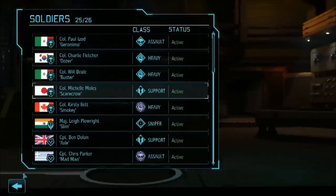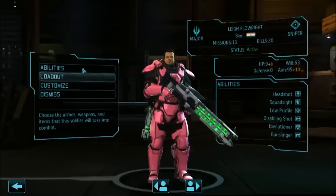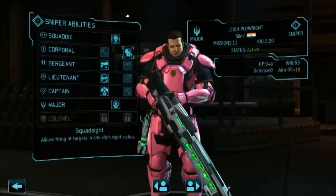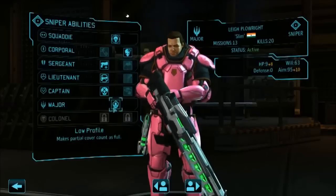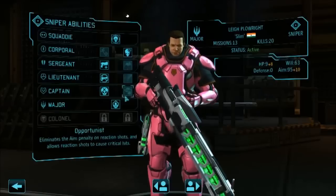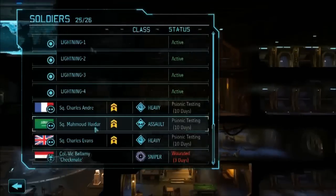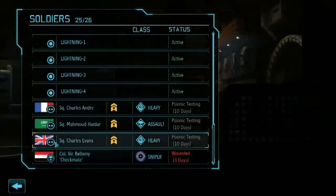Snipers, when used appropriately, are the most fantastic utility in the game. Kitted out with archangel armor and the ability to use any squad member's sight radius, you can have them flying in the sky at the back of the map and still get a 100% chance to shoot. At the highest level they get double tap, where if you kill an enemy you get another go - they are absolutely deadly. My main sniper has had 33 missions and killed 91 enemies, which is pretty efficient.